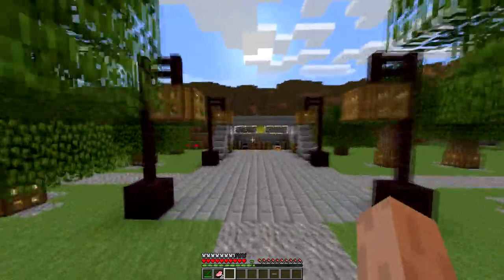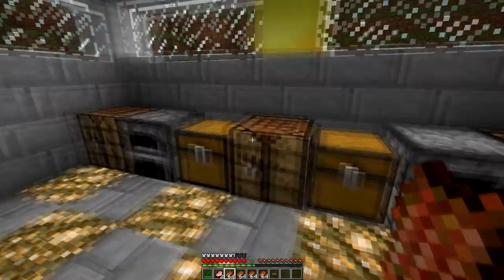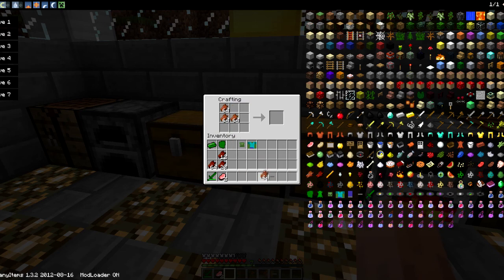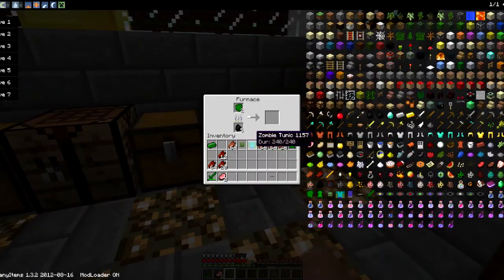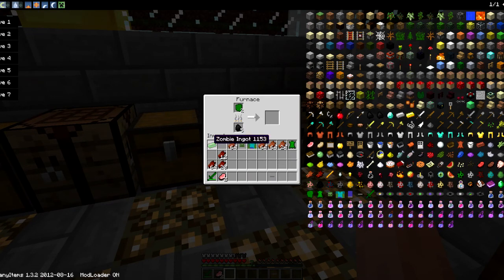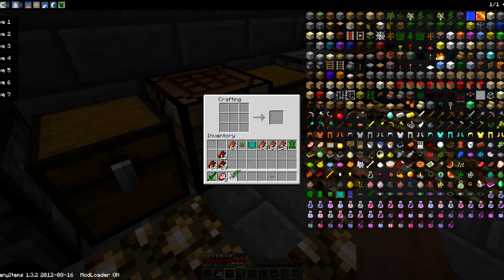Let's show you guys how to build the Sword of the Undead. What you need to do is get things called hardened zombie flesh. To do so, we need to get ourselves some rotten flesh — we need nine of it — and place it in a circle in the crafting grid. That gives us hardened zombie flesh. Then we throw the hardened zombie flesh into the furnace, let it cook up, and we get a zombie ingot. With the zombie ingot, we treat it just like regular ingots: throw it into the crafting bench, and a stick plus two zombie ingots gives us a Sword of the Undead.